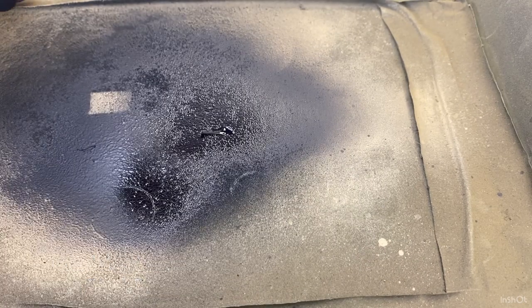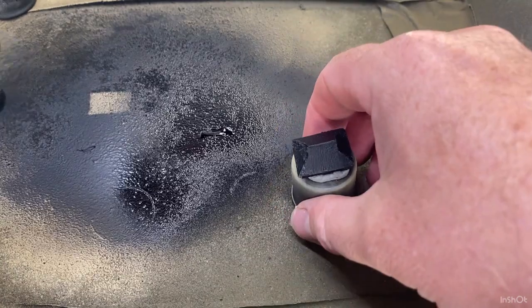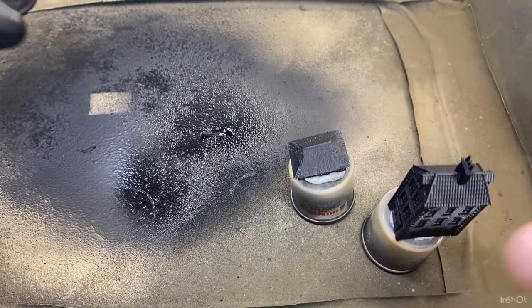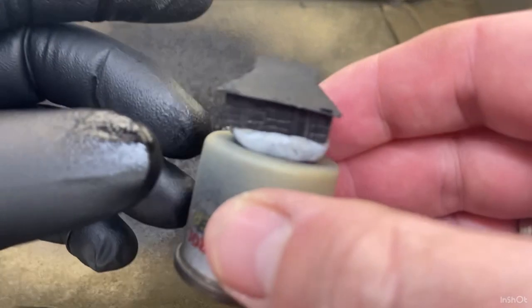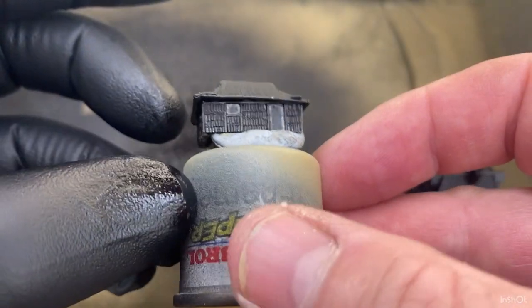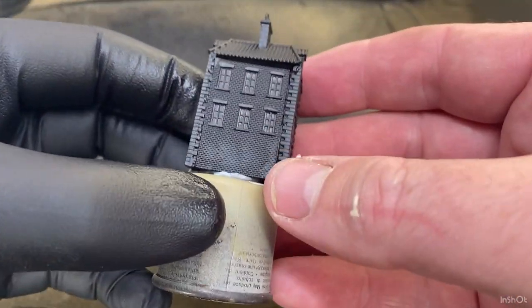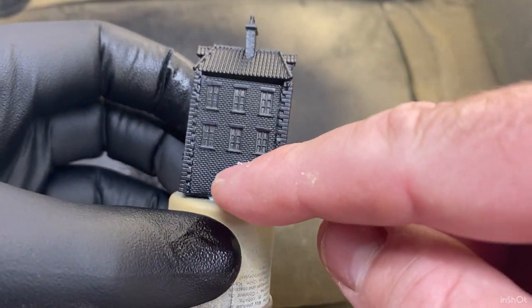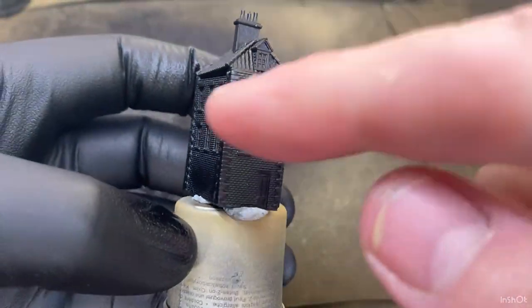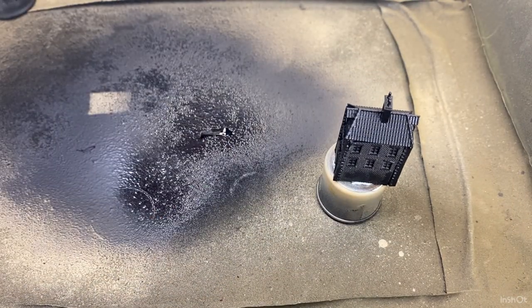I'll put that off to the side too. They're primed up now - while they're sitting over there drying I'll bring in the two others that I did. The bamboo hut has dried and you can see it probably needs a little bit more touching up, but that's fine. For this stone building here I want to have a grey brick pattern through it, so that's going to be the base colour we use on it.